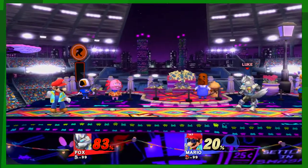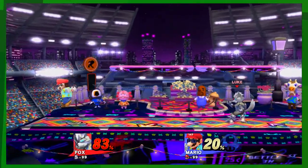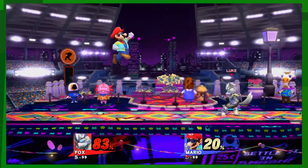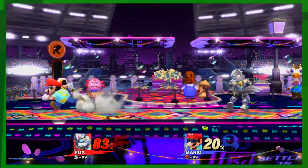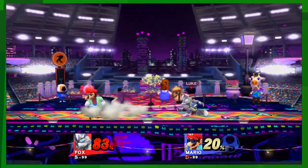So now at the peak of that jump, I want you to throw out a neutral air. Just jump, hit A. You're hitting forward — just hit A. Do it again. Boom, perfect.